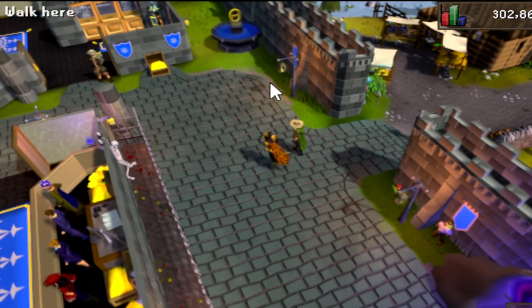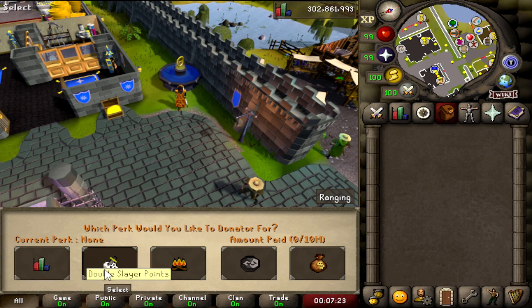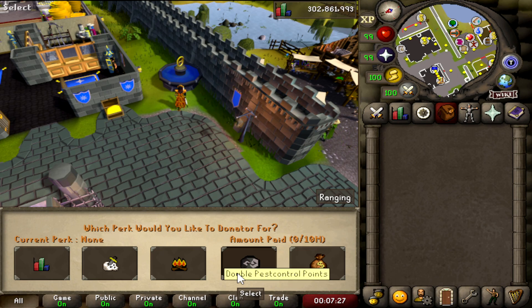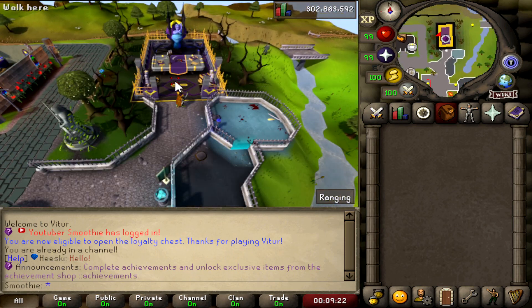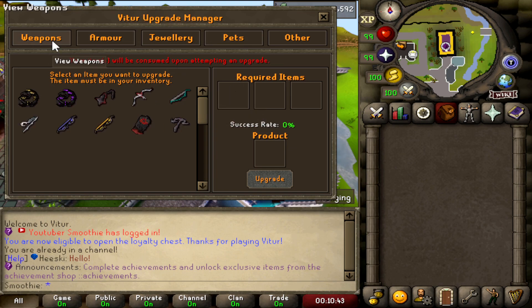Right here you can find the Well of Goodwill, which offers double XP, double slayer points, double Wintertodt points, double pest control points, and also double drops. At the home area you can also find the V2 Upgrade Manager — click on the NPC and you'll find the upgrade manager interface.